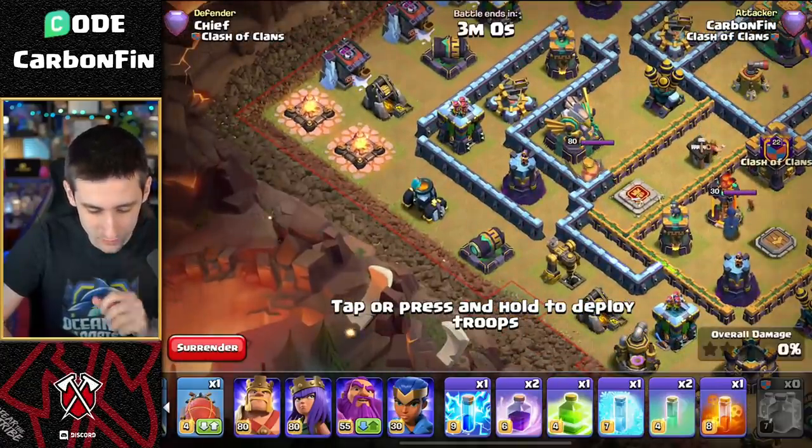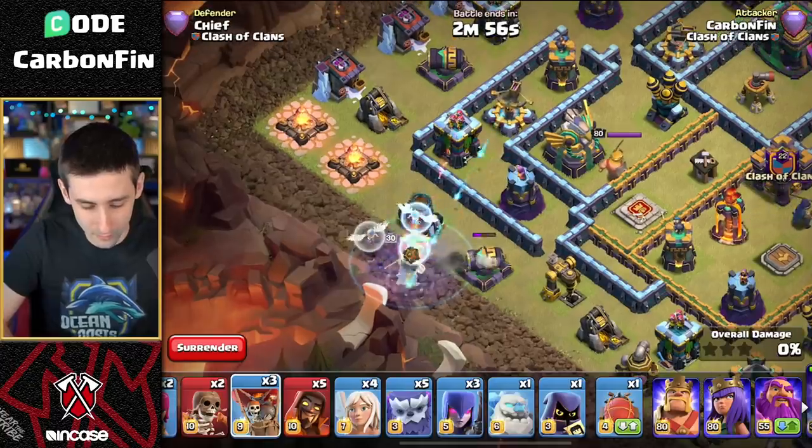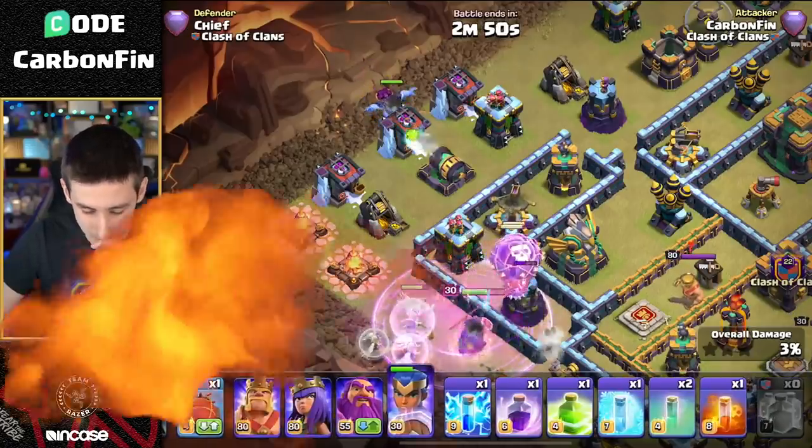Let's go ahead and clone up the outside first here, then we're going to go with a Royal Champion, then a healer, and then some balloons - we'll clone up two balloons. We're going to rage this up and distract some of these defenses up top.